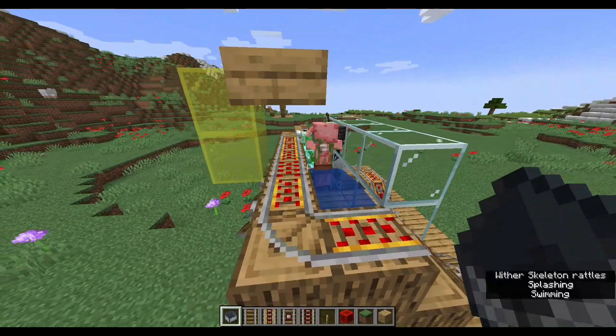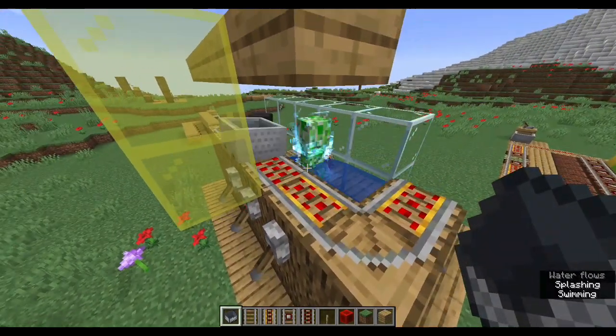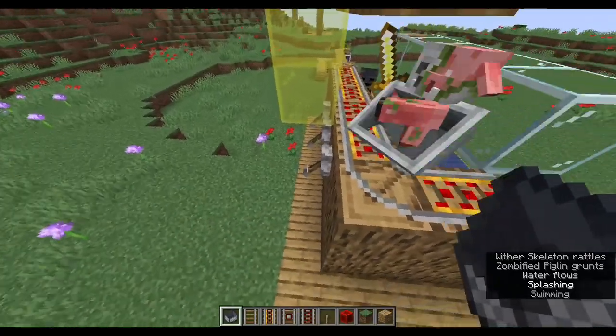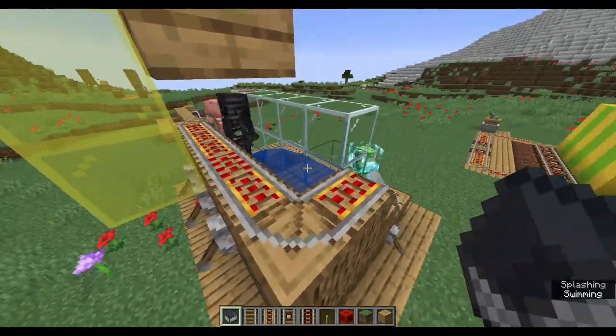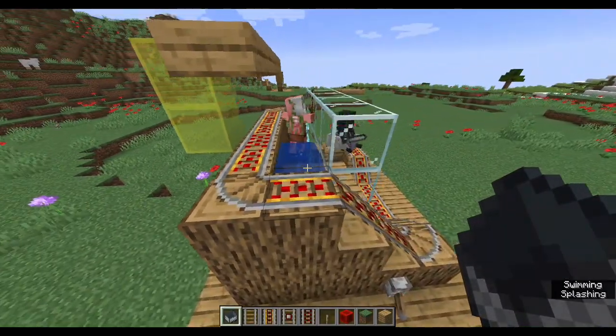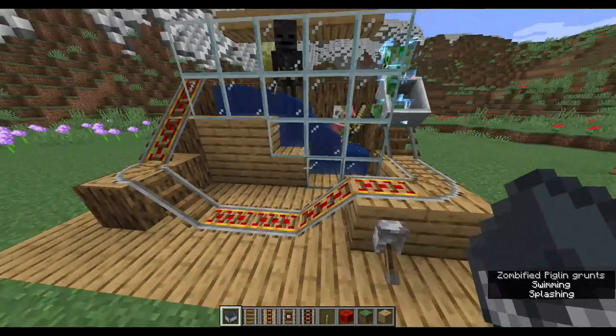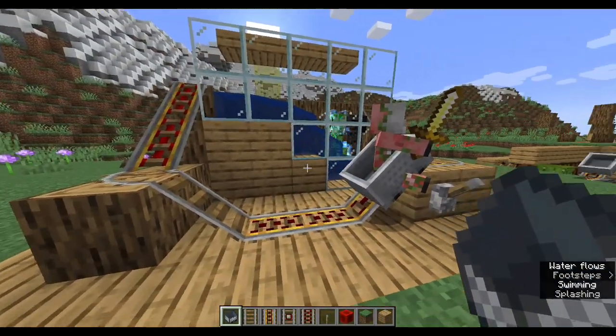This is the activator rail that ejects the animals from the cart. When they are ejected, they try to come out to the nearest safe block. They don't want to fall off the other side or be squished by these slabs, so they choose to come out into the water block at the top of the waterfall. You can use animals in carts to add pretend passengers for your ride, and you can also use activator rails to eject players from carts too.